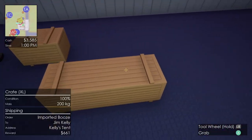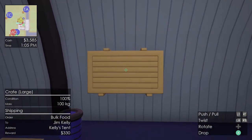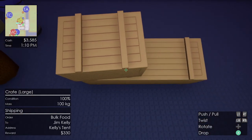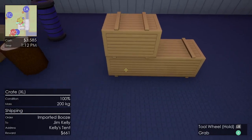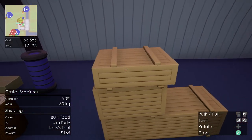We have crates of various sizes, and these crates actually have offset slats on the top and the bottom that allow you to stack them. Even though they're of different sizes, they're still compatible with each other.